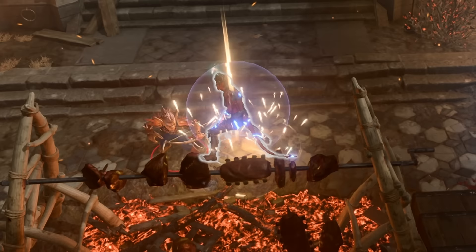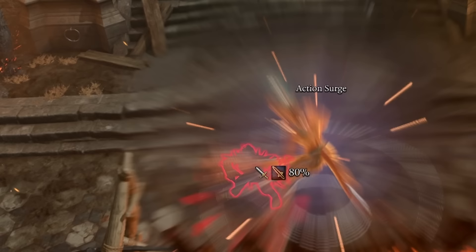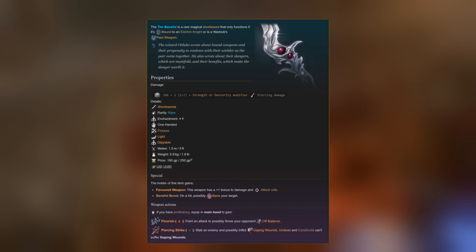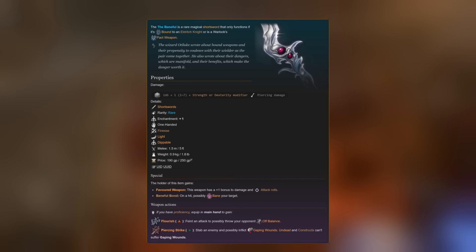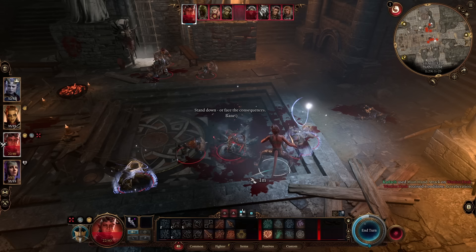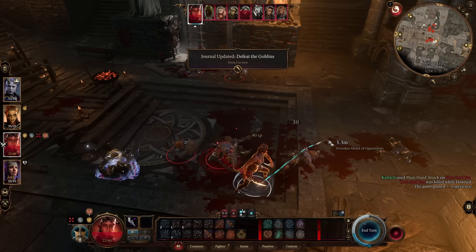The Boots of Stormy Clamor can be picked up in the Underdark — they're sold by a trader. The next two items are the weapons for this setup. The first is the Baneful. This weapon needs to be put on something that can have a pact weapon, so either an Eldritch Knight or a Warlock. It's a favored weapon with plus one to damage and attack rolls. When you attack something with it, you have a chance to apply Bane to the target. Bane inflicts a 1d4 penalty to attack rolls and saving throws. The chance to apply Bane is relatively high at DC 14 for charisma, and when applied it lasts two turns.